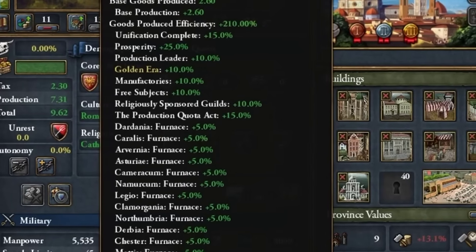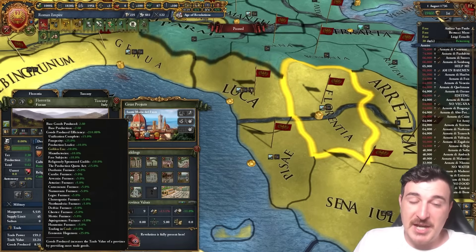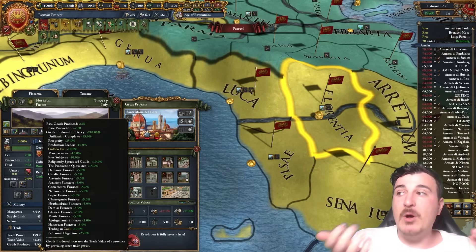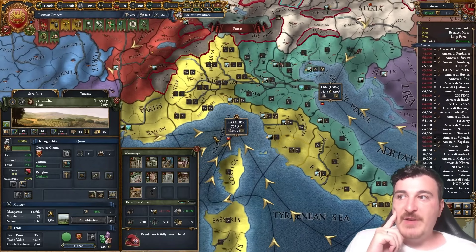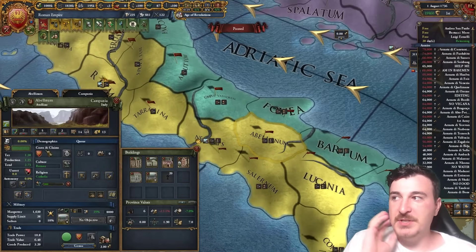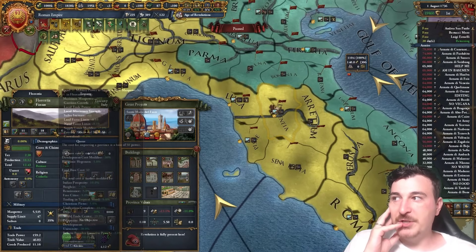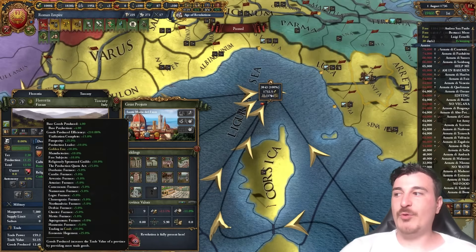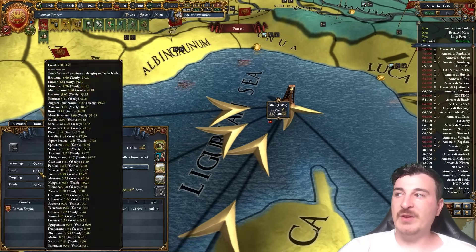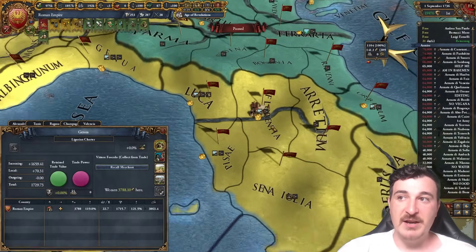We also have many factories, three subjects, and a golden era — we're the production leader of this good. Essentially we have 210% goods produced efficiency, so the 2.6 base goods becomes 8.06 when multiplied by 210%. The trade value of Genoa is the combined amount of all these provinces and whatever goods they produce. If I develop Florence a few times for production development, it goes from 12.40 goods produced to 51 trade value, and the local production in Genoa goes from 68 to 70 from just a few dev clicks.